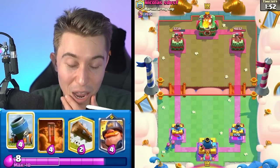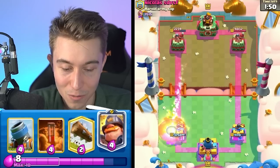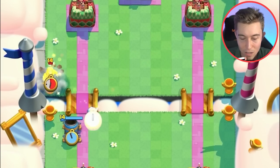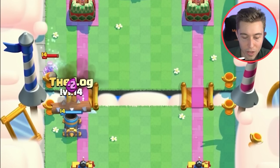So we're gonna go Archers in the back on the same side that we already have all of our damage. He's gonna Fireball on them — it doesn't really matter to me. That's actually good that he has Fireball instead of Freeze; it's gonna be even easier for us to defend.